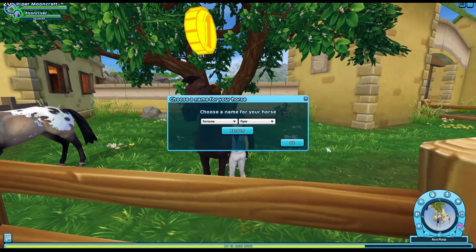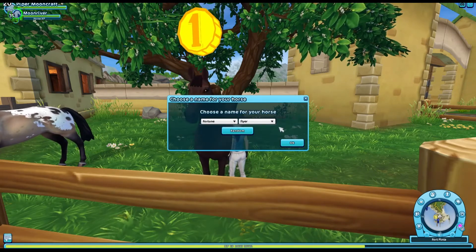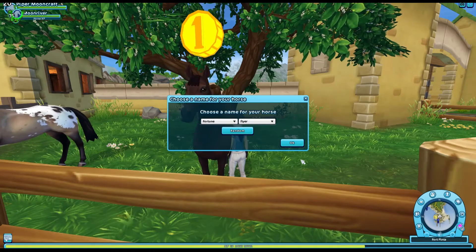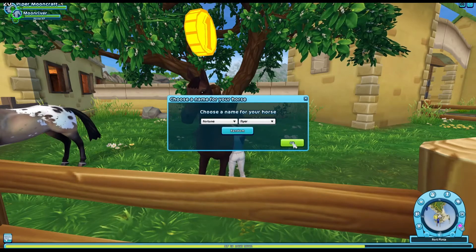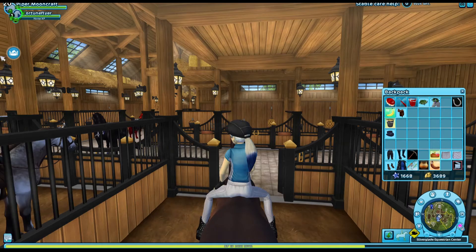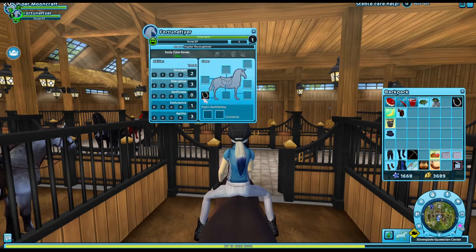I was looking for a name that would sound like a racehorse's name you'd see at a racetrack. I came up with Fortune Flyers — that's gonna be his registered name. I don't know what I'm gonna call him yet, but that's the name. Step one: get rid of these fake horseshoes.